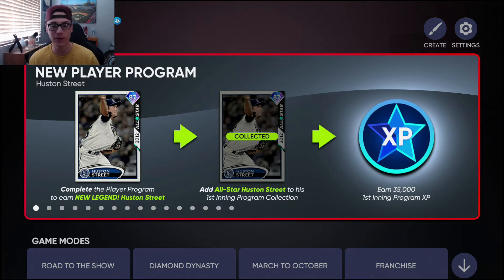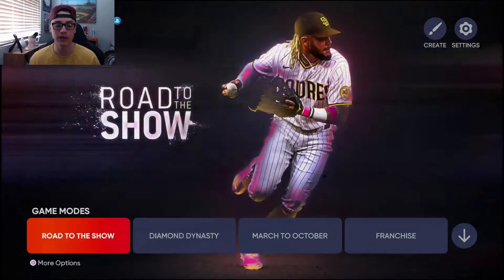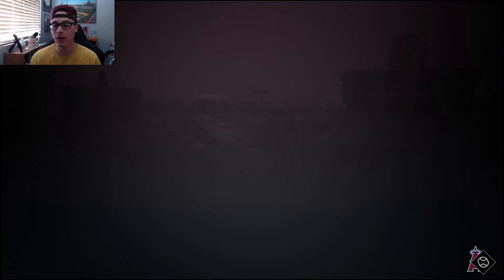This is an ex-Angel so I'm kind of hyped about this card — he could potentially be on the all-time Angels team build. He was a nice closer for the Padres and played for a couple teams. But 35,000 XP going towards the first inning program — that's a nice little jump. Let's go into Diamond Dynasty and check out all of this stuff.